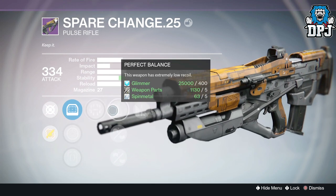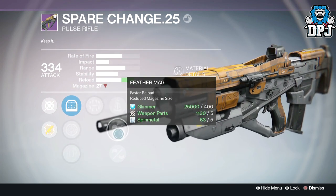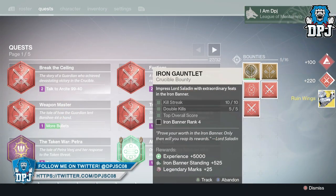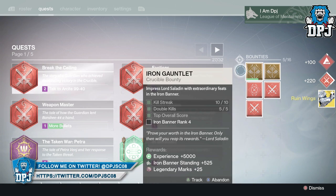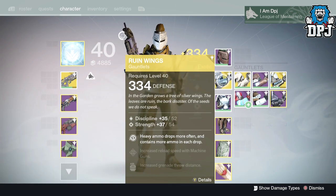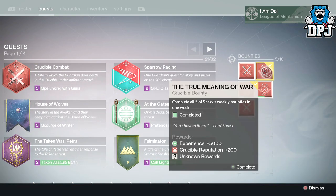Moving on to my Titan, I mostly got the Real Wing exotic gauntlets — exotics I didn't currently own the Year Two versions of, so not bad at all. Shame they dropped a little below par at 334 defense.